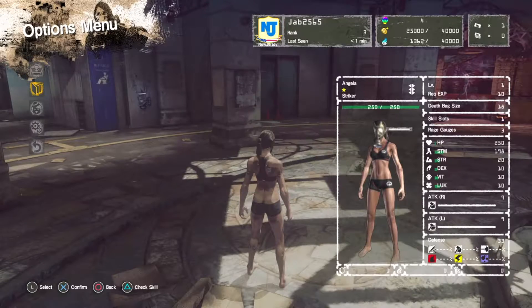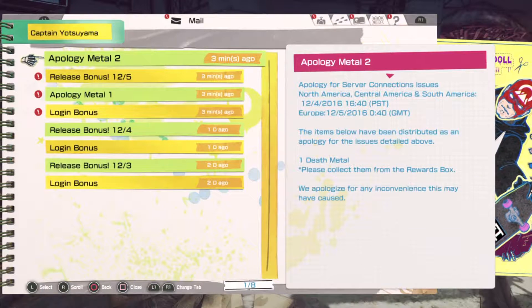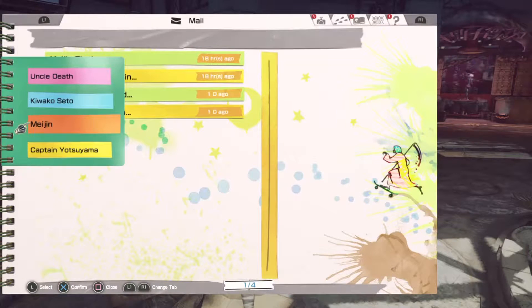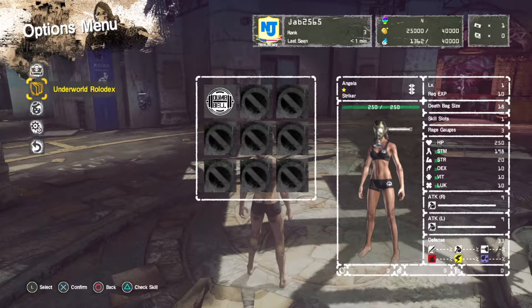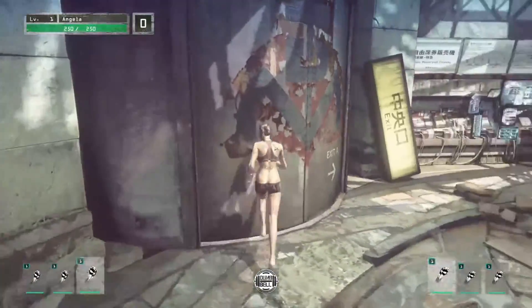I got some mail. Apparently there is a problem. The different characters in the game come in different classes. This is a striker who I unlocked by getting to the fifth floor. They have stronger close-range attacks compared to the other ones.